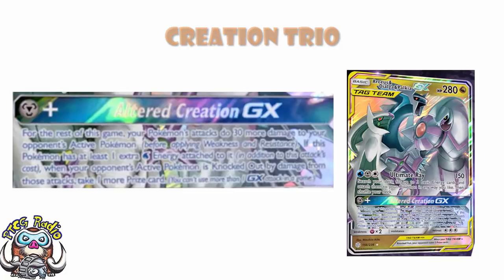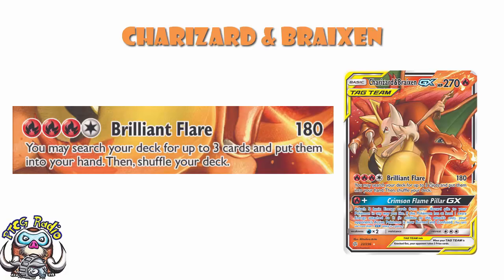Charizard and Braixen have an ability called Brilliant Flare that lets you do 180 damage and then search your deck for any fire cards and put them into your hand. The question is: do you have to take any cards from your deck? The answer is that it says 'may', so you can choose not to search your deck. But if you do search, you must take at least one card. So either you do nothing, or you search your deck and take a minimum of one card, maximum three cards.